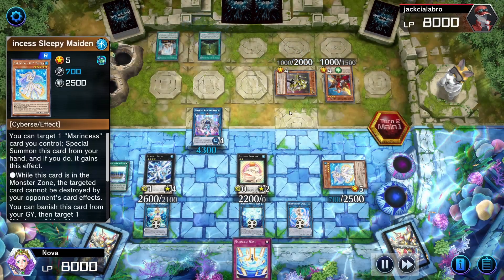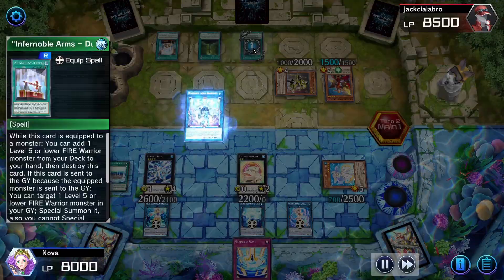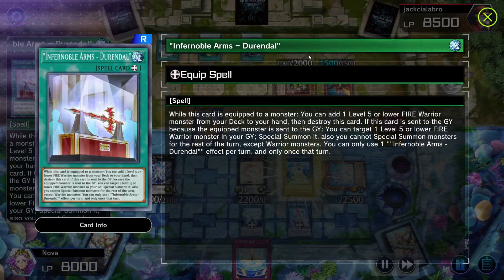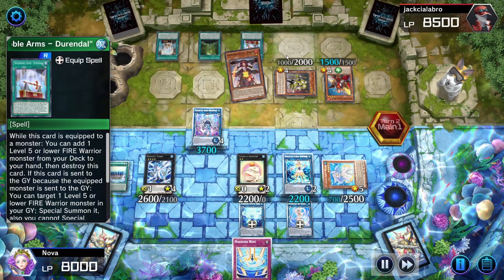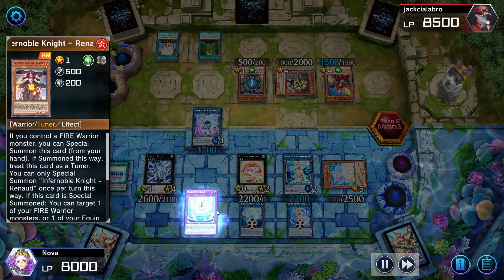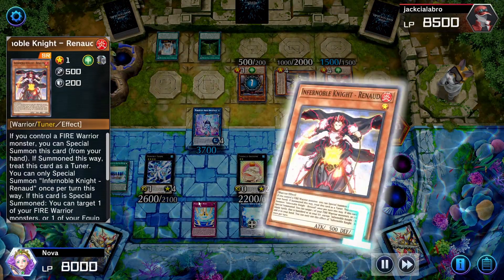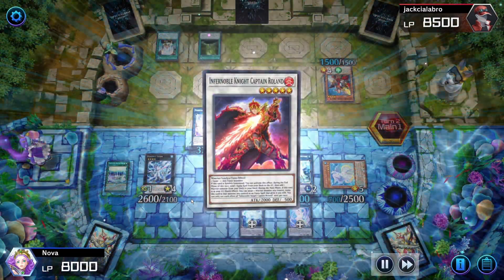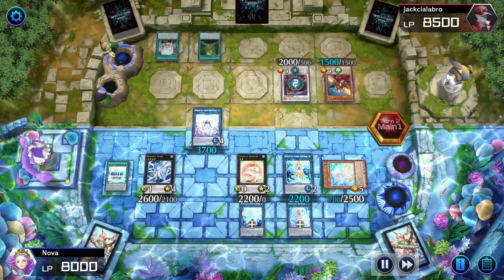They are playing Infernoble Knight, so they are just trying to normal summon their monsters and activate their spell-traps. I will try to negate Infernoble Knight's Durandal, but what I did not realize is that Durandal is not a once-per-turn, so they can just activate it again. It's fine though — we kind of wasted a negate there for no reason, but we can play through it. They are going to get Durandal back, and I will not allow it — they already got so much advantage off of that, so we're going to use Marincess Wave to negate, and that will make all of our face-up monsters unaffected for the rest of the turn, which is a crazy effect.